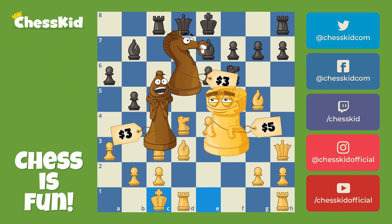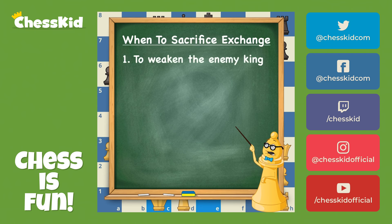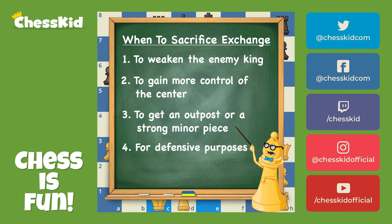There's at least four times I can think of where you might want to sacrifice the exchange. Number one, to weaken the enemy king — we're going to look at that first. Number two, to gain more control of the center. Number three, to get an outpost, or at least a strong minor piece. Or number four, sometimes even for defensive purposes.